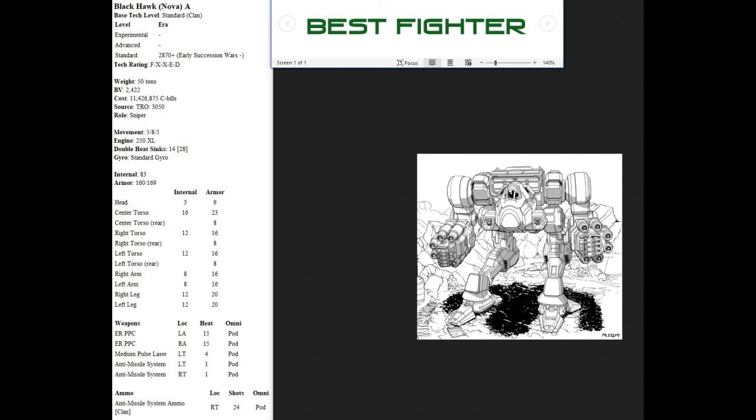For the best fighter I've picked the Nova A. This is just a killer long-range cavalry mech. It has some short-range capability as well with a medium pulse laser. Clan medium pulse is always a good weapon. It's not quite enough heat sinks — that's a problem — but you can make it work. I've compared it a lot to the Inner Sphere Falconer, and I think that's an accurate comparison: a similar combination of speed and long-range punch.